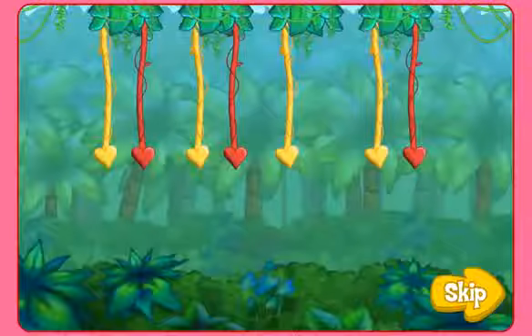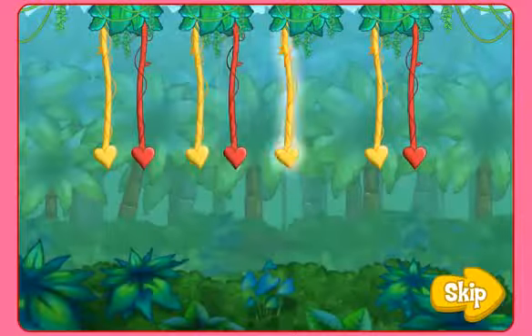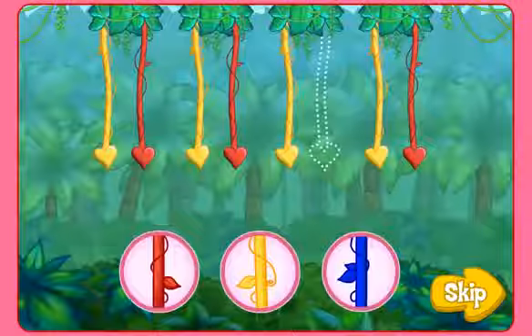I'll show the pattern, then you click on the colored vine that's missing. Like this. Here's the pattern: Yellow. Red. Yellow. Click play to start exploring. What color's missing?